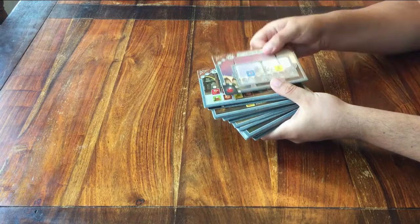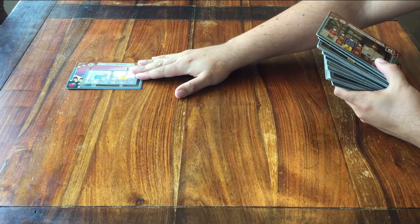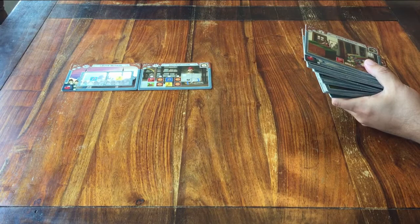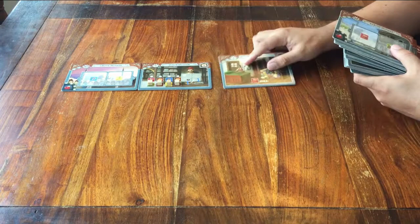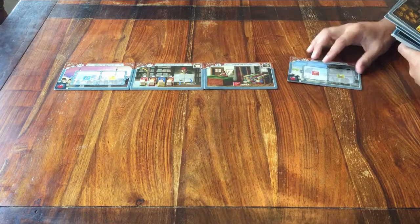In the top left comes the Great Mosque. To the right of that, the Post Office — you can immediately put the four little wooden cubes on the bottom row. Then the Fabric Warehouse to get red resources. And finally on the right, the Small Mosque.